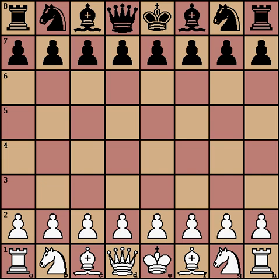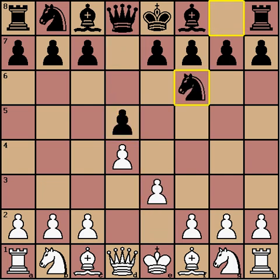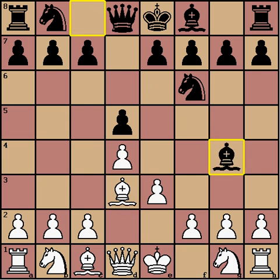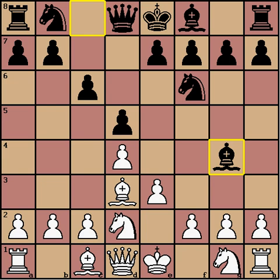Hello, Matt Pullen here, and this is the final — for now at least — installment of Stonewall Legacy, where we've been looking at interesting black responses to the Stonewall attack for white. Today we're going to look at lines where black develops his bishop out to g4. He can either do this right away, or play c6 and wait for white to commit a knight to d2, and then put the bishop on g4. We're going to look at this line first, because this is the line that a lot of GMs play against the Stonewall.